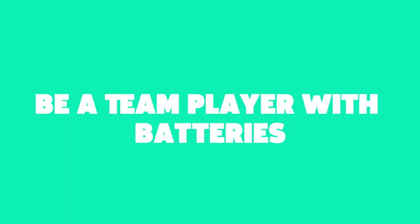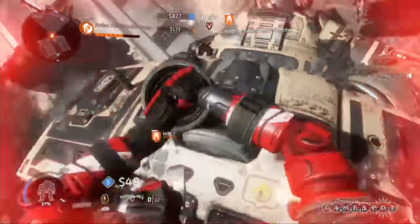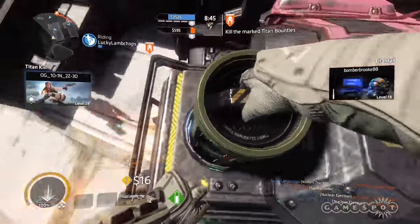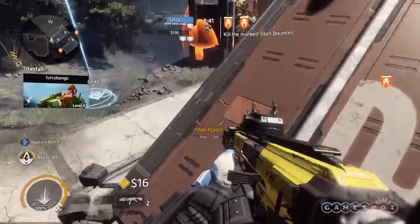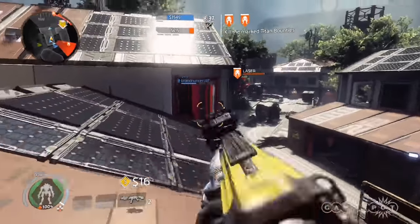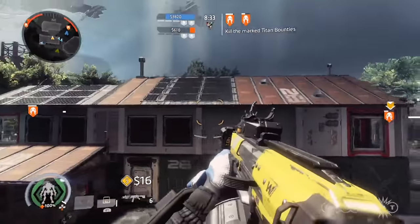Tip 5: Be a team player with batteries. When you're lucky enough to snag a battery from the enemy, put it into a friendly Titan. This boosts not only its shields, but also greatly increases your Titanfall meter. However, if your ticker is at 90%, save it for your own Titan. Smart battery use can turn the tide of battle, but be careful — batteries glow when strapped onto your back, which makes you an easy target.